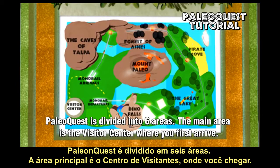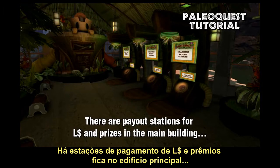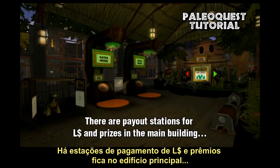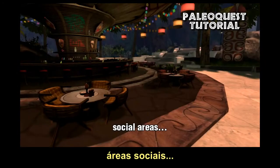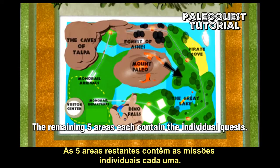PaleoQuest is divided into six areas. The main area is the visitor center, where you first arrive. It is your home base. There are payout stations for lending dollars and prizes in the main building, social areas, and platforms for the monorail. The remaining five areas each contain the individual quests.